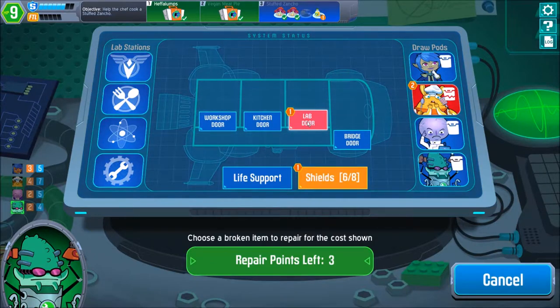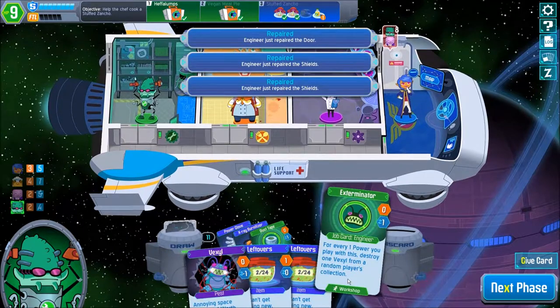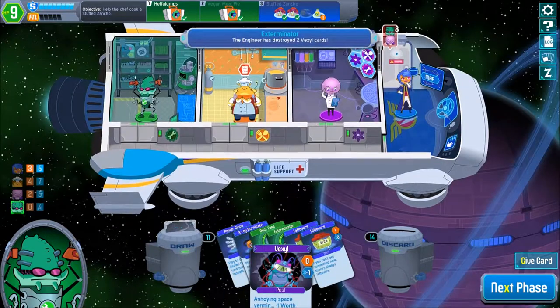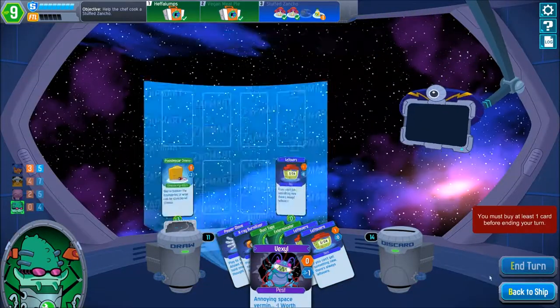We can right now fix the lab door and two shields. Don't really have too much interest in fixing the draw pocket, and let's destroy two Vexels. Not this one sadly, but sure. Next turn.